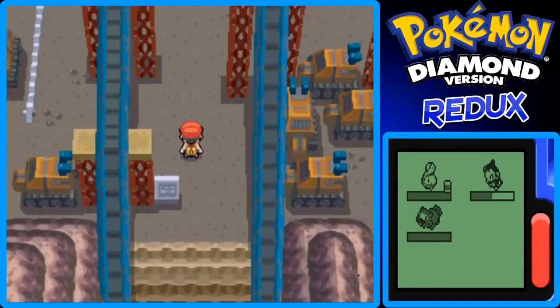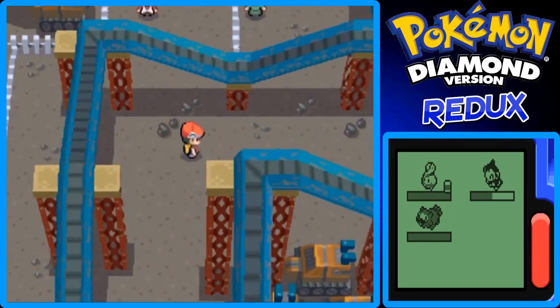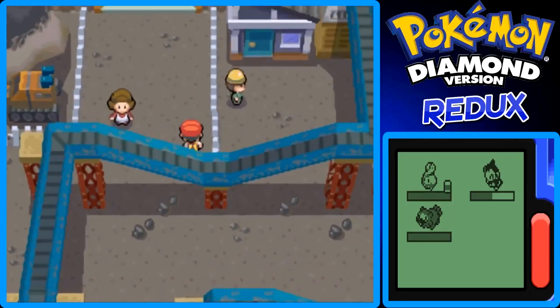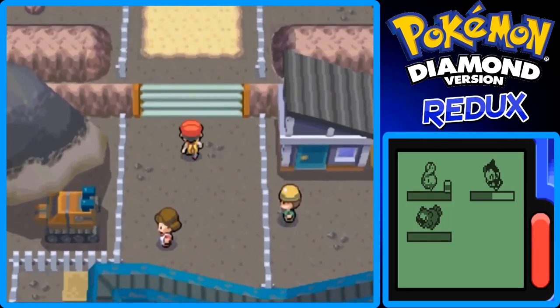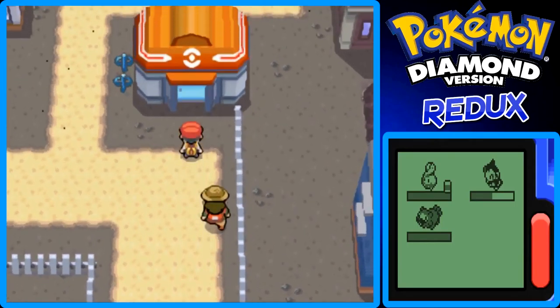Okay, here we are back outside the Oreburgh Mine, back in Oreburgh City. On my way back outside the mine, Rose my Budew reached level 14 — I did show that on screen, of course, but I didn't commentate over it because I was so focused on getting out of the mine. I'm going to heal up real quick.